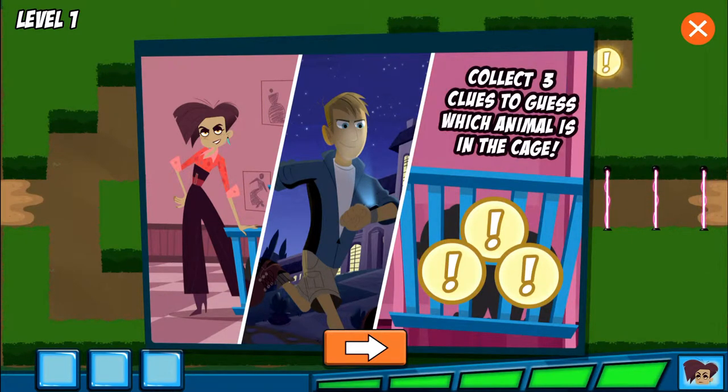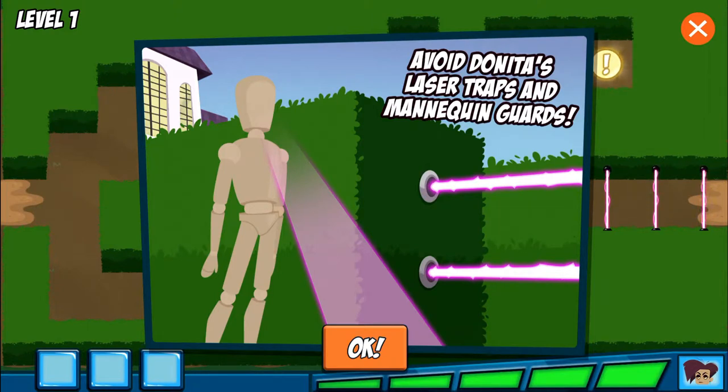First, we need to figure out which animal we're rescuing. Guide Martin through the garden and collect the three clues. Then, we can use the clues to guess the right animal and rescue it. But be careful — Danita's mansion is full of traps and her mannequin guards. If Danita finds you, you'll have to start over.